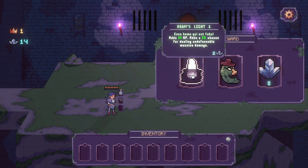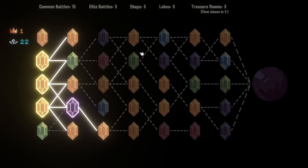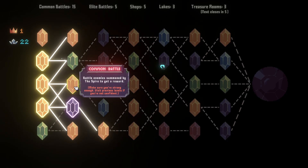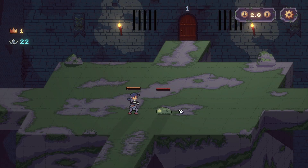Add 34 AP. Add 3% chance for dealing undefensible massive damage. We'll go for the money. Okay, so that was an elite. So that means the greens are shops.